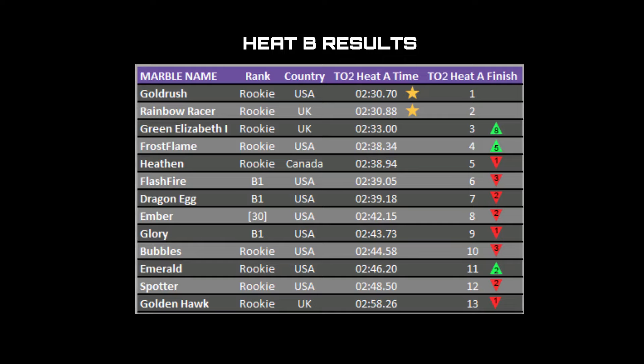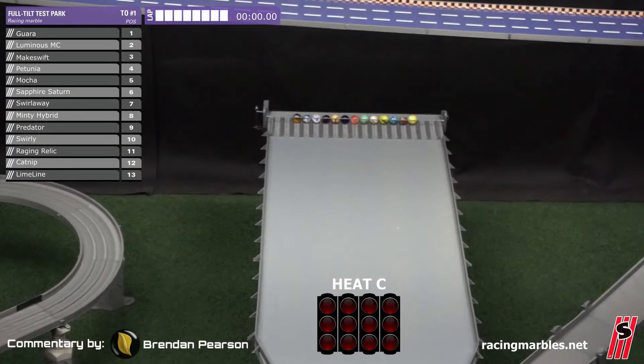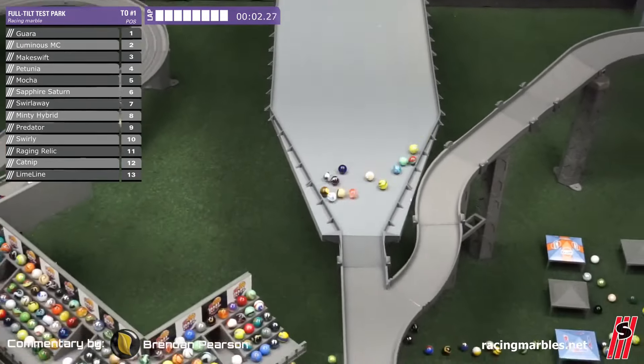Heat B results: best time so far, 2:30.7. Now we head to Heat C. Limeline in there, Makeswift in there — marbles to look out for. Also Luminous MC. I'd like to see something good. Predator, who finished pretty well in the first one. All marbles to keep your eye on in this one.